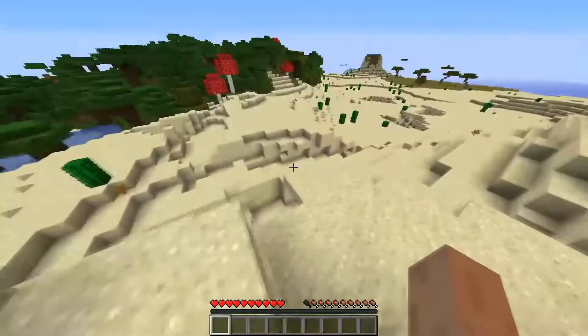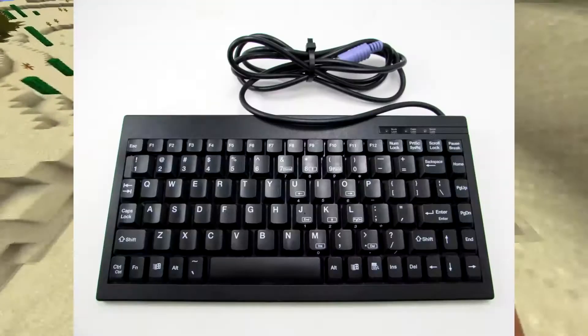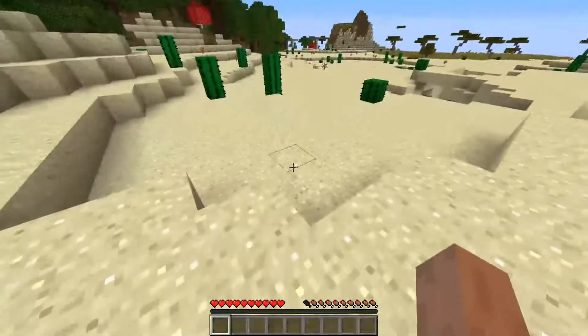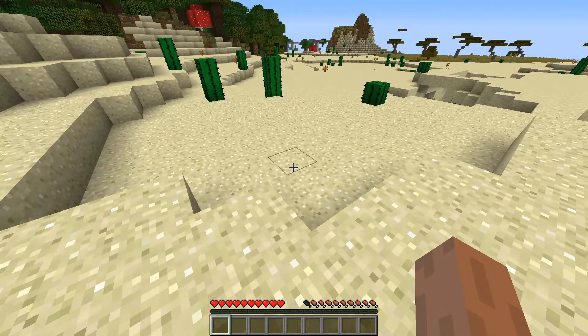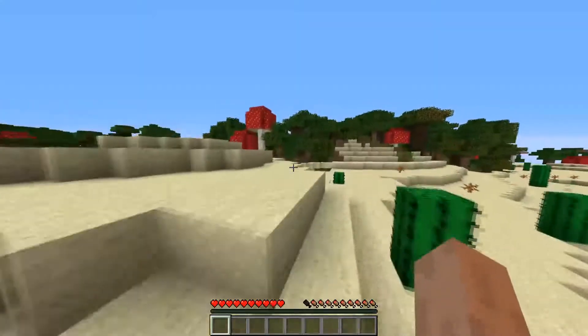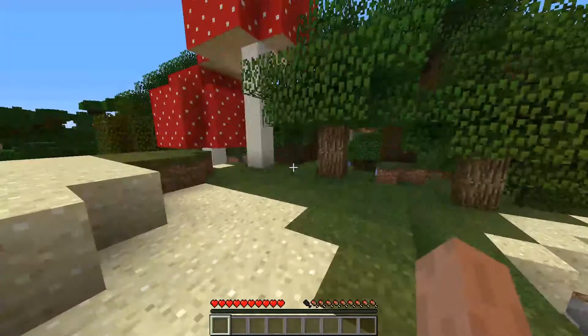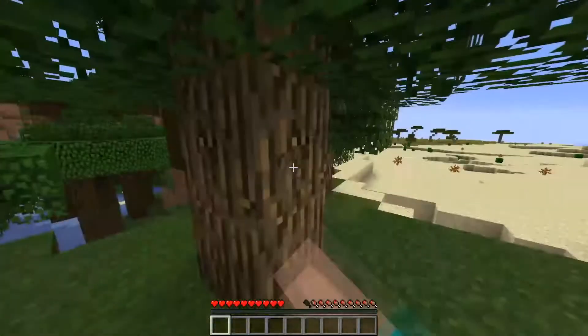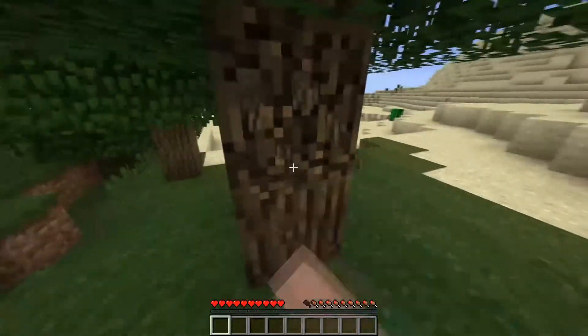We're going to start by looking for a forest. Now, I am indeed playing on a membrane keyboard — basically a cheap dollar store keyboard — because using my normal keyboard sounds like this. Using a membrane keyboard is leagues better because you don't get to hear the loud clicks, just the soft presses of nothing.